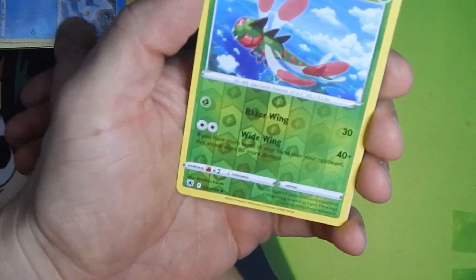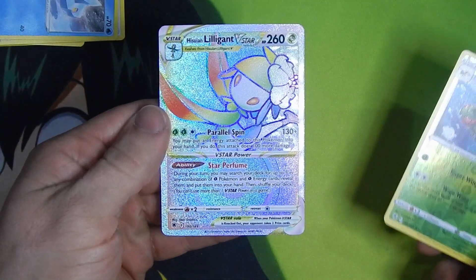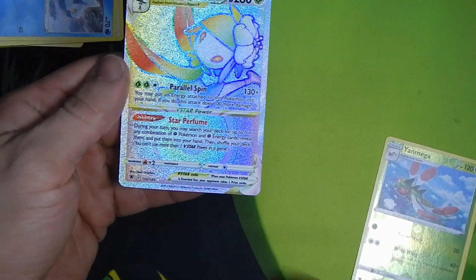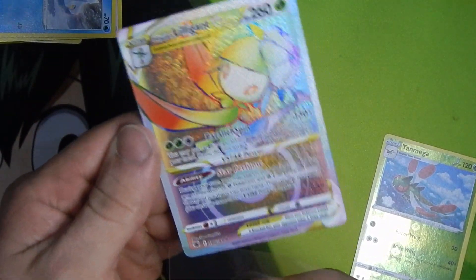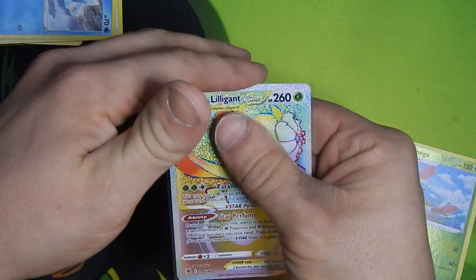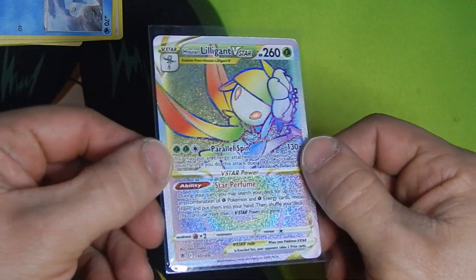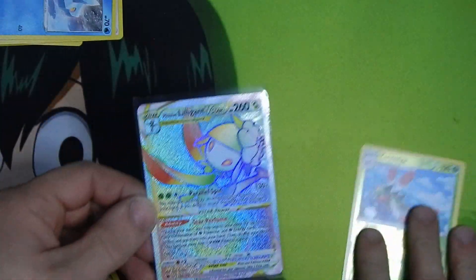And what is it? Ooh! The Lilligant Rainbow — beautiful V Star! I haven't pulled a lot of rainbows. They're not usually some of my favorites to pull, I don't really collect rainbows, but I mean, that looks fantastic. I love the texture and variance.